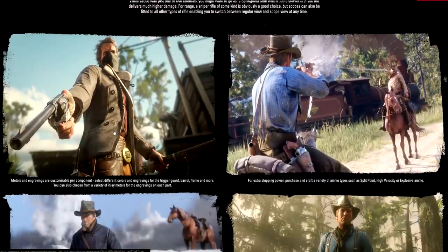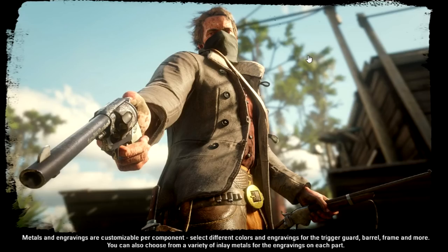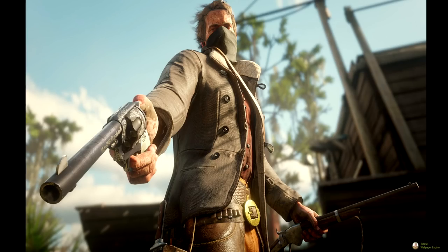Checking out some new screenshots of Arthur — medals and engravings are customizable per component. You can select different colors and engravings for the trigger guard, barrel, frame, and more, and choose from a variety of inlay metals for the engravings on each part. You can see that customization on the weapon here — the engravings look awesome. Looking at the degradation, the gun is almost turning brown, and I'm wondering if that's what happens if you don't clean it. This is also our first screenshot of Arthur without wearing a hat, so you can go hatless if you want.